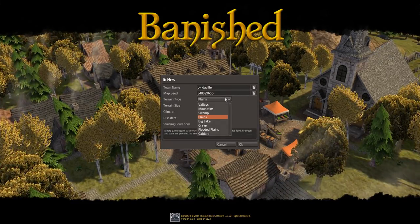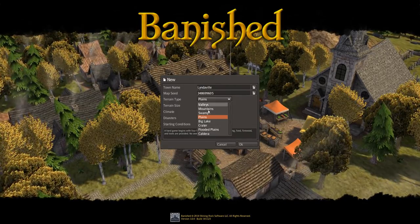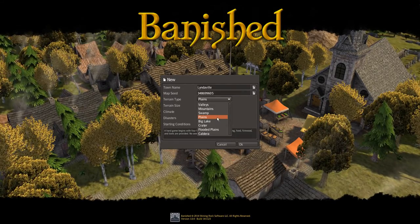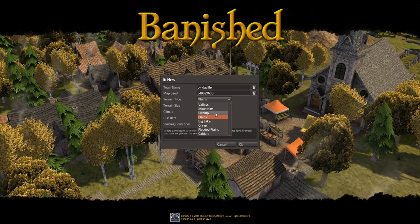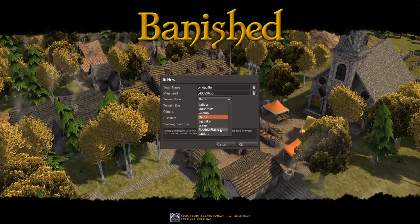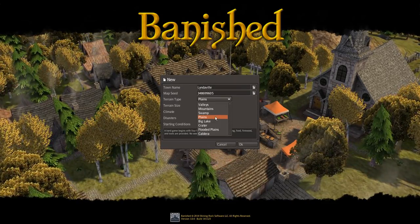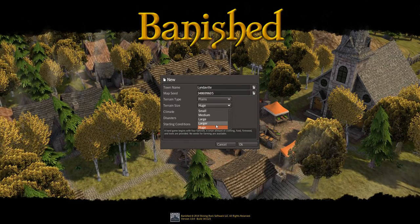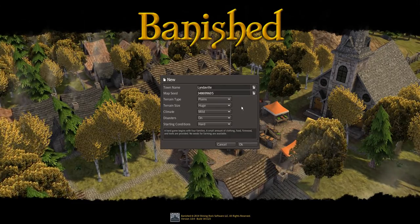Now the first mod I have here gives me a couple more options for where we're gonna be building. Normally we only have valleys and mountains, but now I can do a swamp, plains, big lake, crater, flooded plains, or caldera. I am personally going to go with plains. It also gives us larger and huge terrain sizes, and I'm gonna go with huge because we want a lot of space to play.